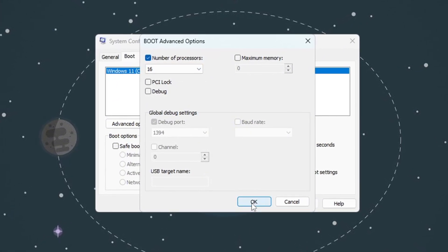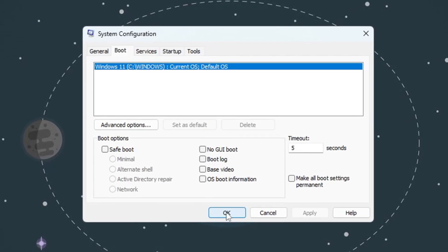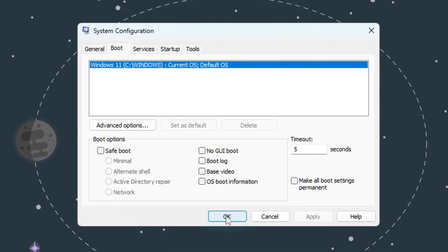After selecting the highest number, click OK, then click Apply, and finally click OK again. A window will pop up asking you to restart your computer. You can choose to restart now or later.